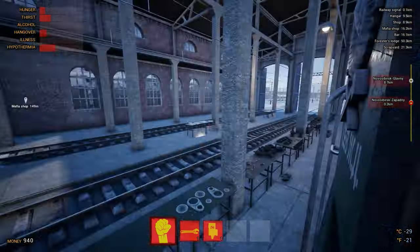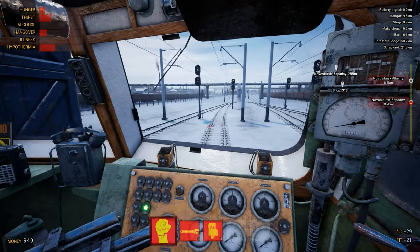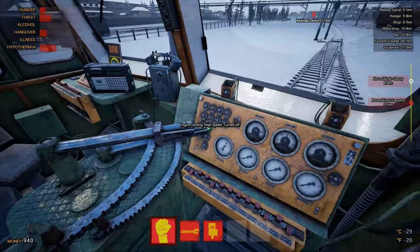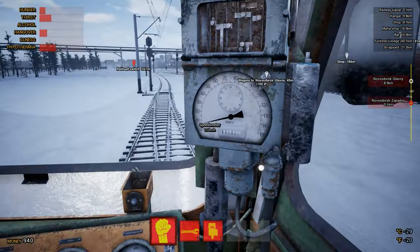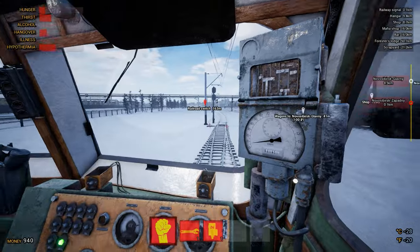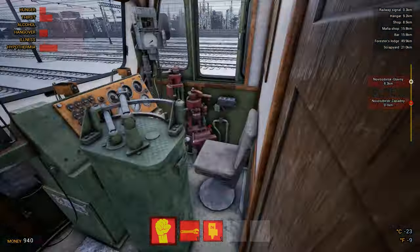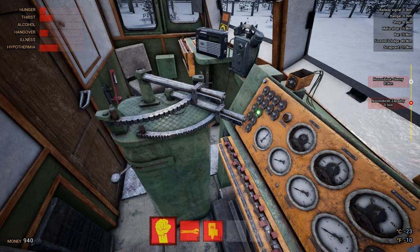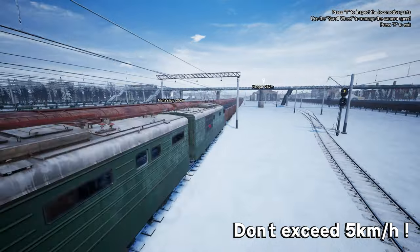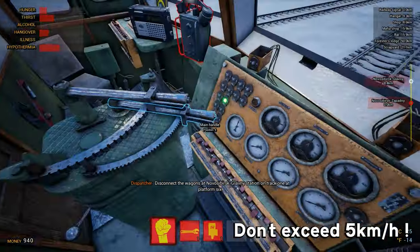We're off in this classic Soviet train. It's not too far to go. We'll give it a little more power to get rolling a bit faster — running on six kilometers. I think this might be slightly uphill. Points have been switched — let's get going in reverse and hook up to these cars very quickly, get things going, make a bit of money. Very gently, hook it up. There we go, we're good to go.